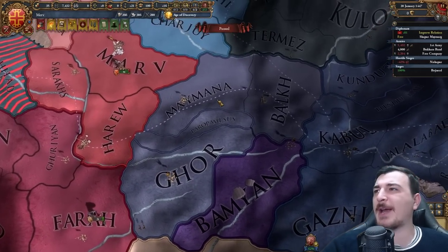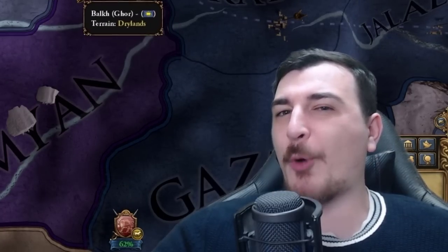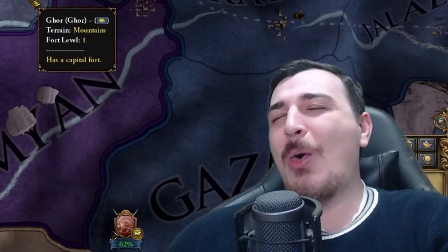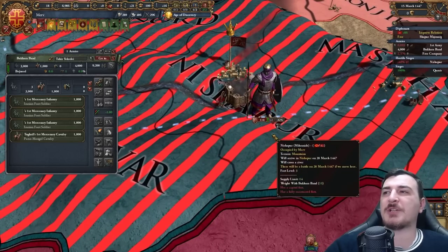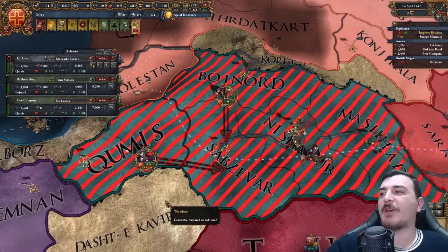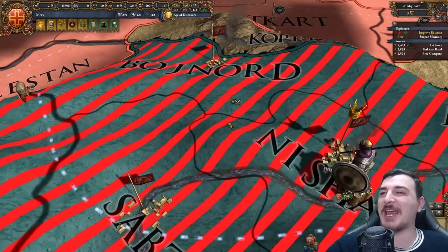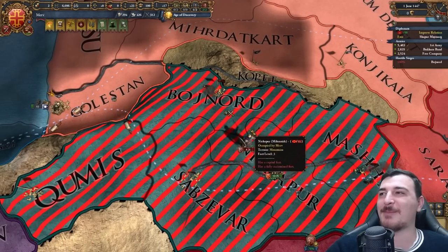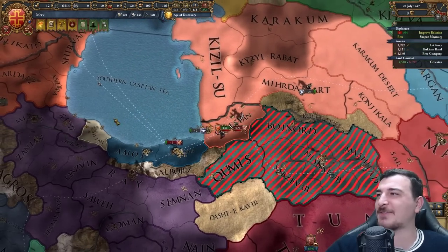We definitely need to recruit more units since we've lost most of our troops. Let me see if I can get mercenary units with siege pips — three siege pips for the Bukara Band, let's get them. Shaperids declared on Gore — oh no, they're going to take my neighbor. Despite me sieging down the rest of the country, the Mithranids still have a serious fighting spirit. They got a nine dice roll and got saved from that battle — proper EU4 moment.